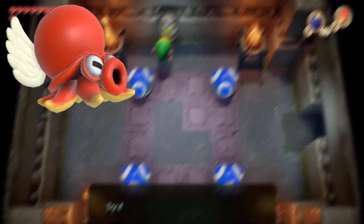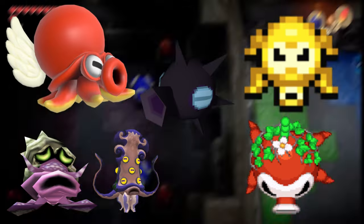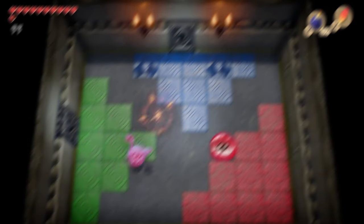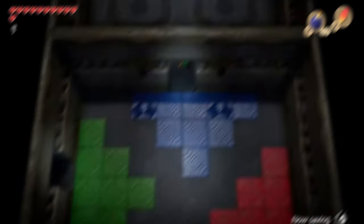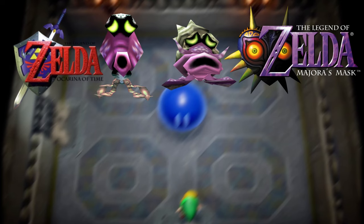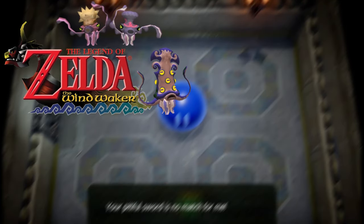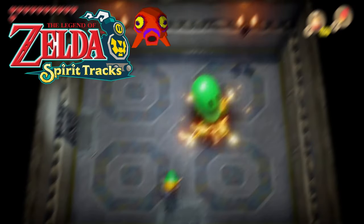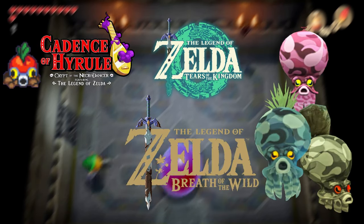They also have evolved into some extra enemies and bosses: Winged Octoroks, Octomines, Golden Octoroks, Big Octos, and the standard-sized Octorok in the Minish Cap as a boss from Minish-sized Link. The original style appears in The Legend of Zelda, Adventure of Link, A Link to the Past, Link's Awakening, Ocarina of Time, Majora's Mask, Oracle of Seasons, Oracle of Ages, Four Swords, The Wind Waker, Four Swords Adventures, The Minish Cap, Phantom Hourglass, Spirit Tracks, Skyward Sword, A Link Between Worlds, Triforce Heroes, Cadence of Hyrule, Breath of the Wild, and Tears of the Kingdom.